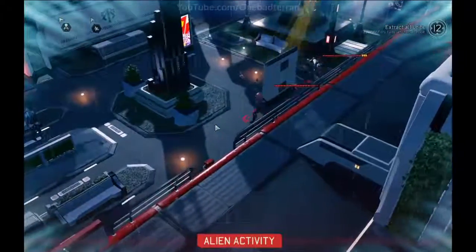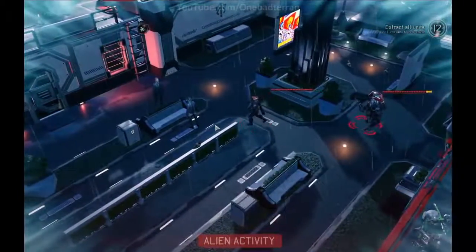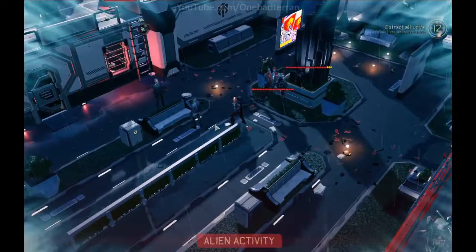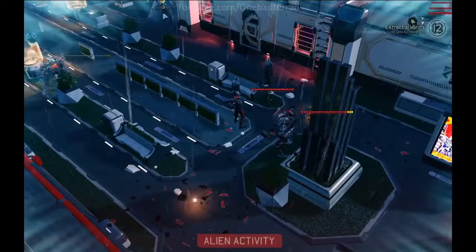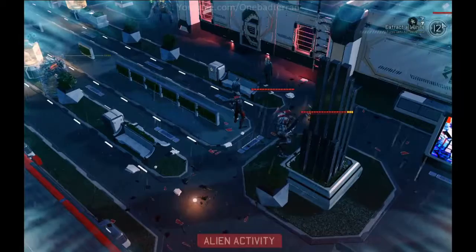If they walk towards us, we're basically screwed. Alright, here we go. We have another pod moving up over this way. That's why we can see an explosive, I guess.